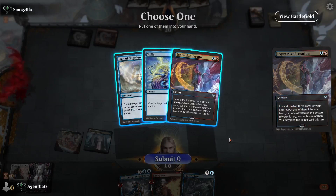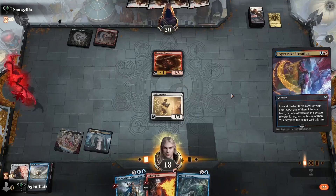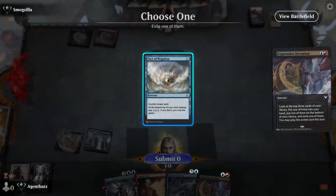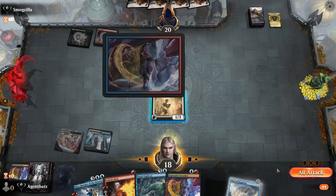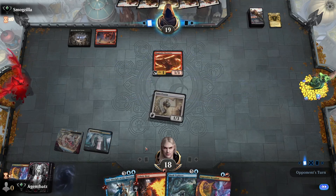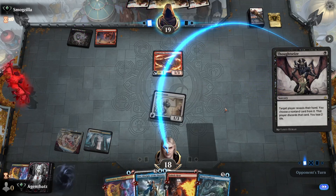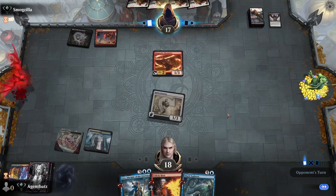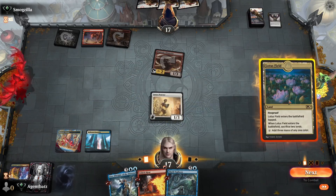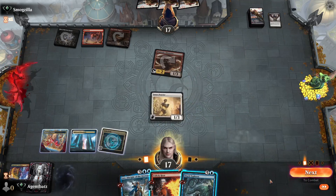Hopefully I draw some lands. That's a fail. So here — yikes! Three cards from Expressive Iteration and still no land. No land in hand either, and now they're going to take my Expressive Iteration. I can still cycle this one to try to find some land, but not good. That was life-saving — I got five mana now.